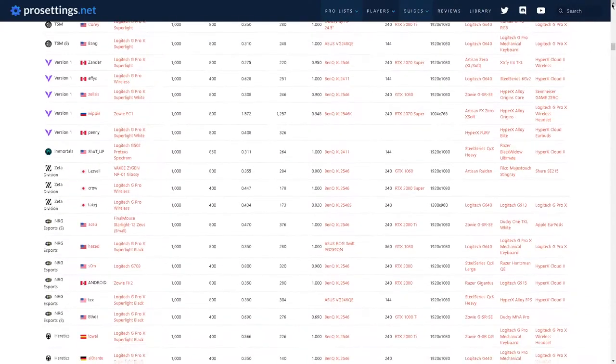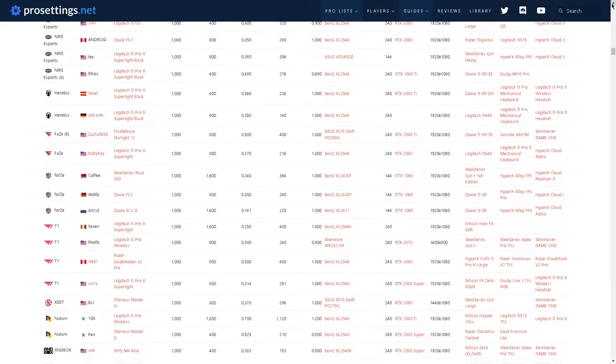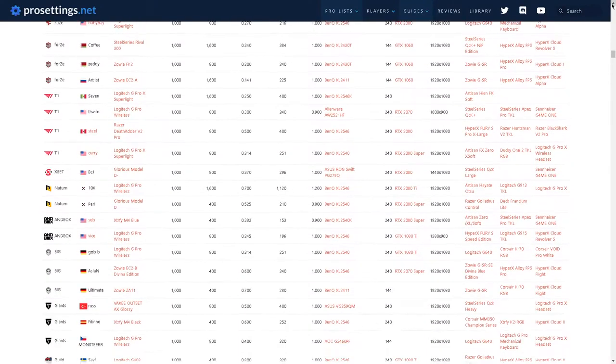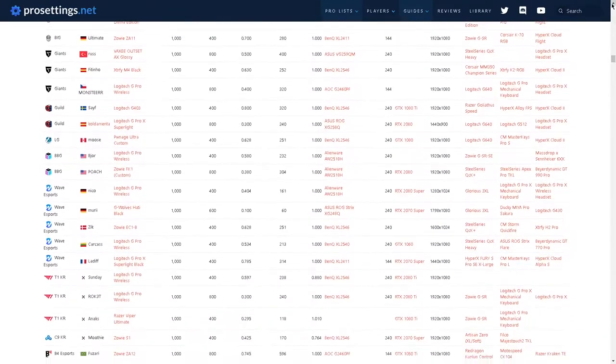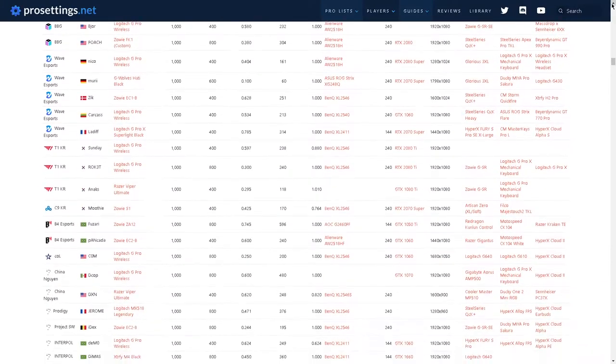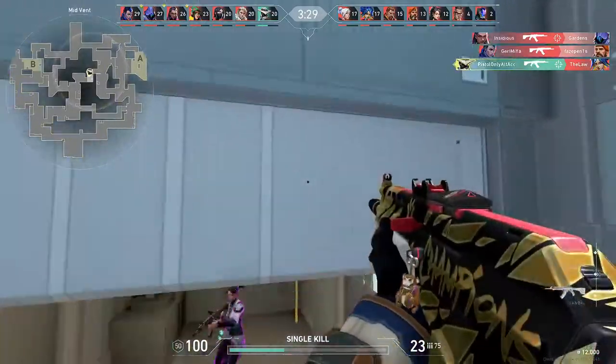Of course, you might feel better having it in the 300s or 400s range, but as long as you're in that area, it's ideal. A lot of players are currently at even 1000 eDPI, which is super high, and it's going to take some time to adjust to 300 or 400 and eventually 280.